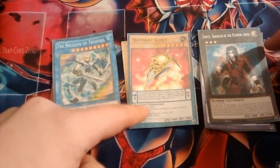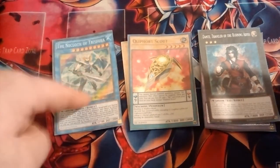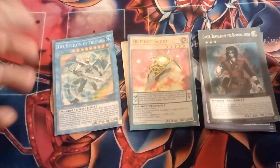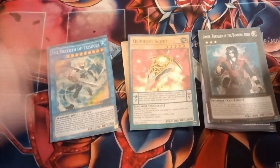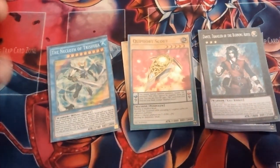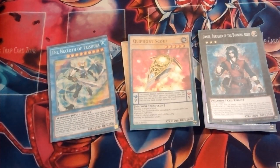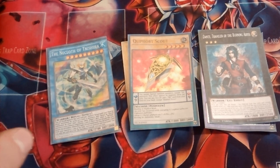Cliffords are number 2 because they OTK. They can be controlling. They play all the floodgates that hurt these decks and they can stand their own. And Neckloths are number 1 because Neckloths are amazing. They start playing Trishula and just banish everything of yours — quite literally destroy. Completely game-breaking so much that the Japanese banlist has had to annihilate these by hitting like 4 or 5 cards on them.